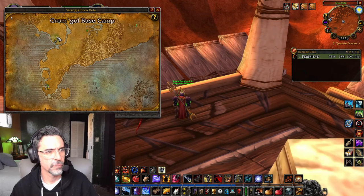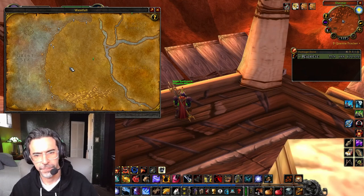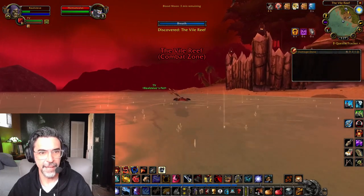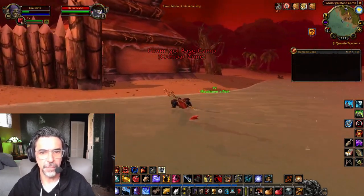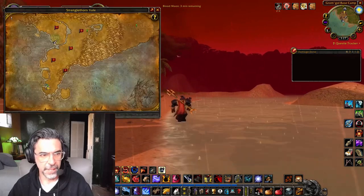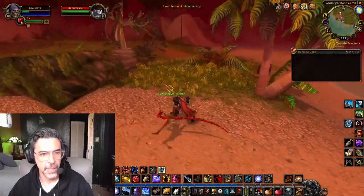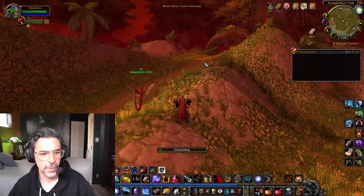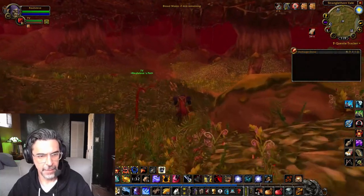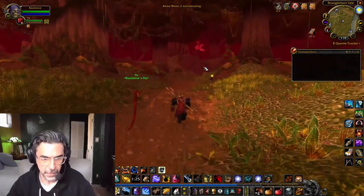It's going to take us here, and then we're going to go north up into Westfall. Welcome to STV — Stranglethorn Vale, ladies and gentlemen. The sky is burning — it's the blood moon. This is world PvP stuff, a new thing. They managed to make STV more menacing with the blood moon. That's kind of cool — pretty cool game design, all creepy with the blood red haze.